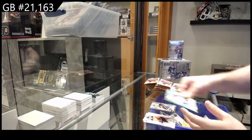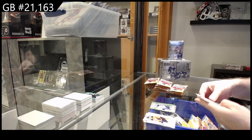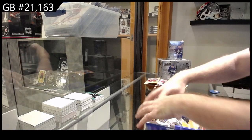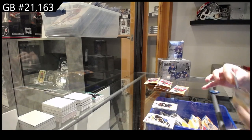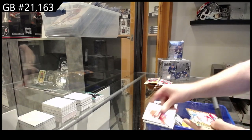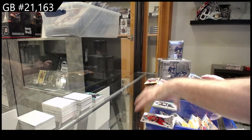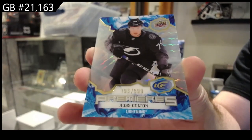Green of McAvoy for Boston, and an Ehlers for the Jets. Orange of Bailey for the Islanders, and a rookie for the Ducks of Gruul. Green of Jarvis for Carolina, Pastrnak for Boston, and a 5.99 rookie of Colton for Tampa.